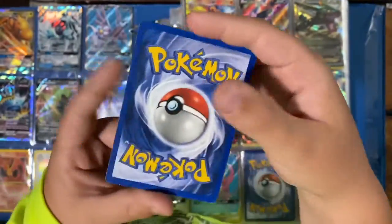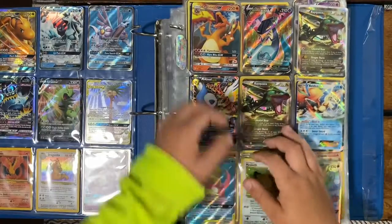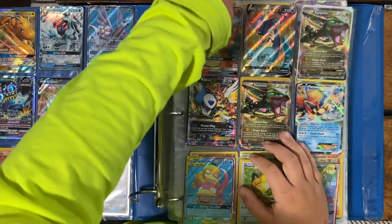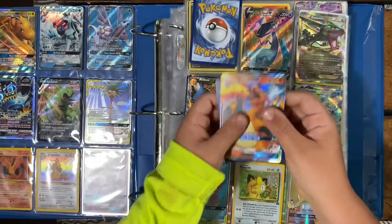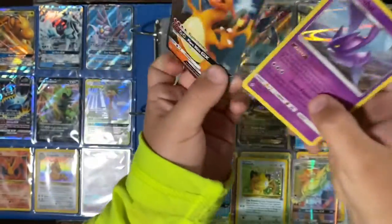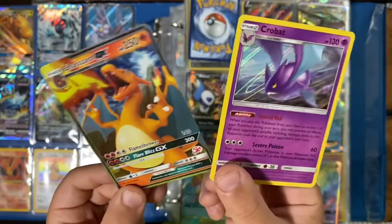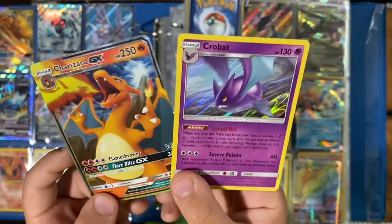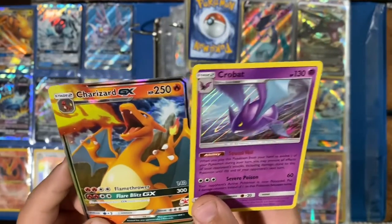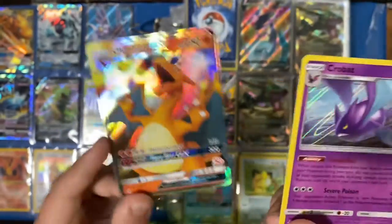Mewtwo Holo from Base Set Promo — pretty cool card, I'm lucky to have this as well, it's in gently-played condition. I'll take out Charizard because a lot of you probably like Charizard. Here's Charizard right here, and on the back we've got Crobat Holo. Comment down below which one you like more — the Crobat is not full art, the Charizard GX is full art, so comment down below what you like more.